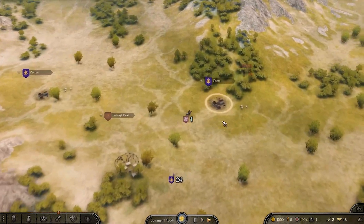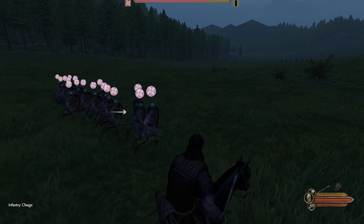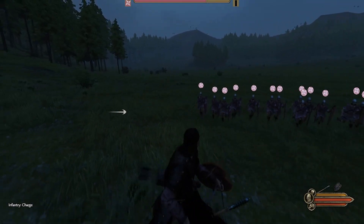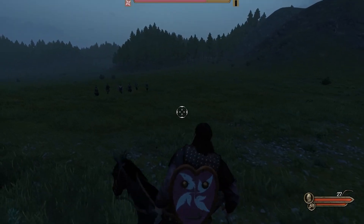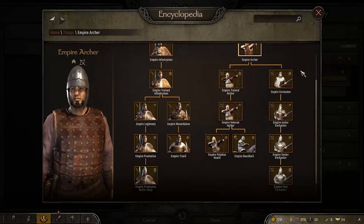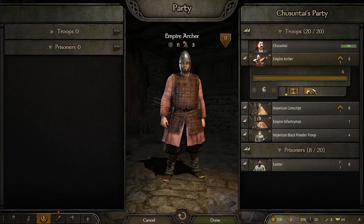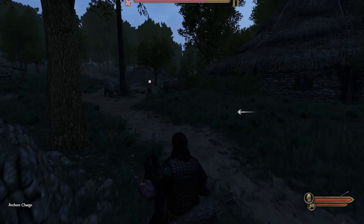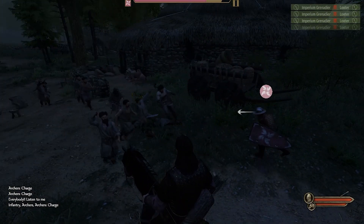Jumping in, the first thing I noticed is that as we started to recruit a bunch of the basic troops from Empire, they all seem to have different names, armour, and weapons, and they seem to be a little bit more conservative with their movement than previously. I investigated, looked at the trees, and found there were a bunch of cool new troop options — including a new troop type for grenadiers that was honestly amazingly hilarious to watch throw alchemical bombs into giant groups of looters. And not just the basic troops either — they also overhauled a bunch of the noble troops too.